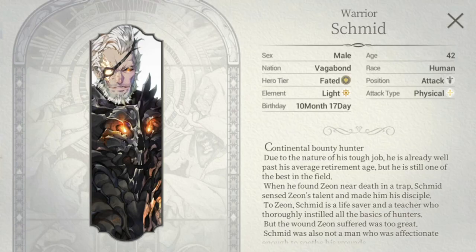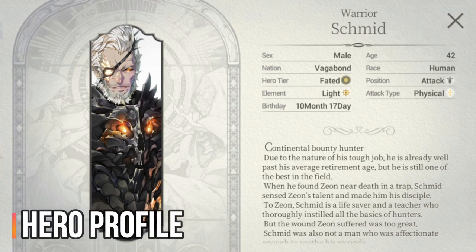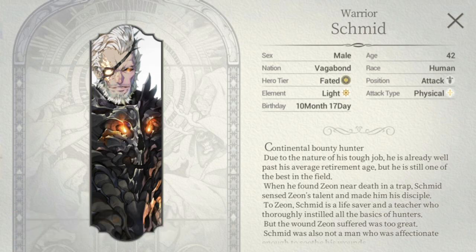Here we are with Schmidt's hero profile. He hails from the nation Vagabond. He is a light element hero with an attack position, and his attack type is physical. Take note his age is 42, pretty much in his prime.